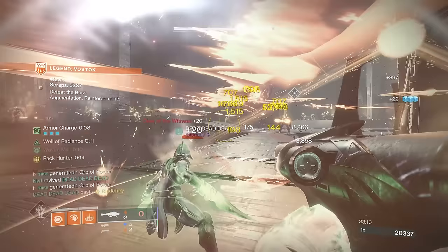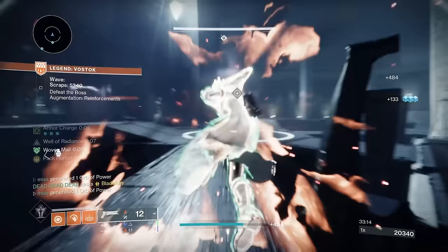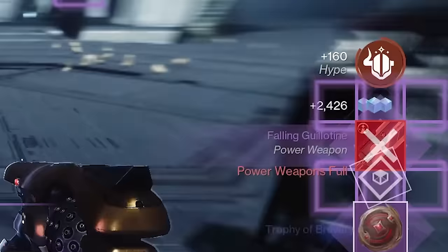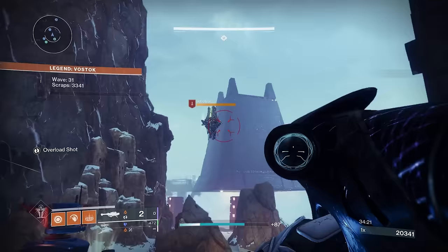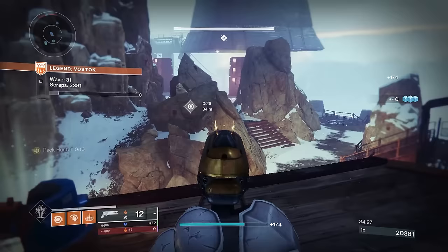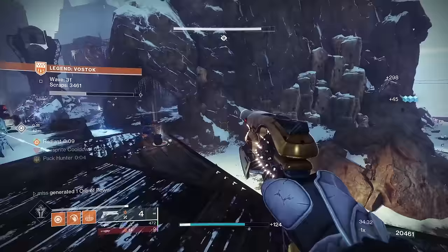After every 10 waves of Onslaught you fight a boss, and after killing that boss you get a huge boost of Shaxx XP. On Normal it's 80 XP for the first 10 waves; on Legend it's 160. So what you want to do is go into Legend, farm the first 10 waves, and then leave to grab that huge XP bonus. It's going to be very quick, and if you don't go past the first 10 waves, Legend is the same difficulty as Normal. Once you do those 10 waves, go back to orbit, grab the repeatable Shaxx bounties again through the app, and keep repeating that process.